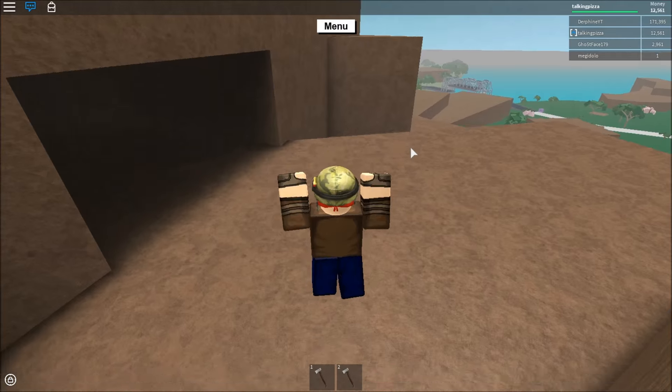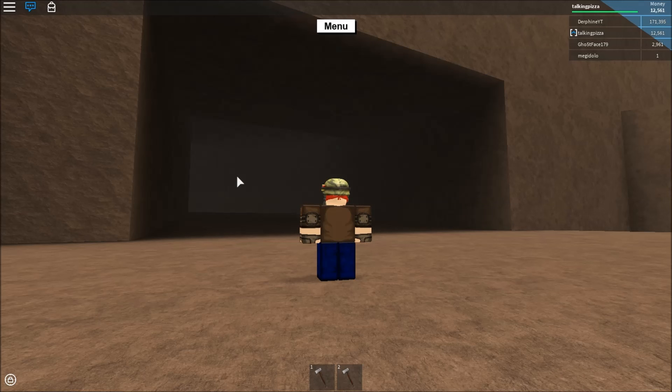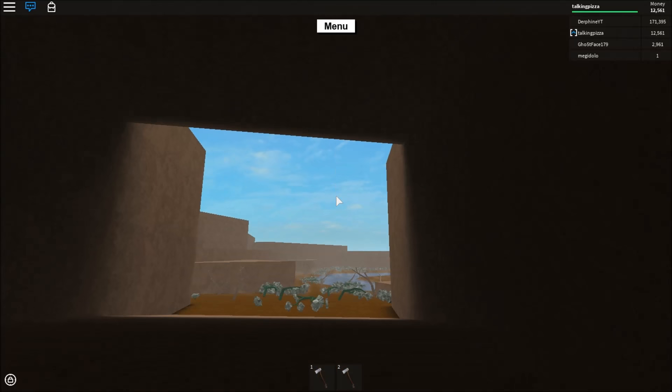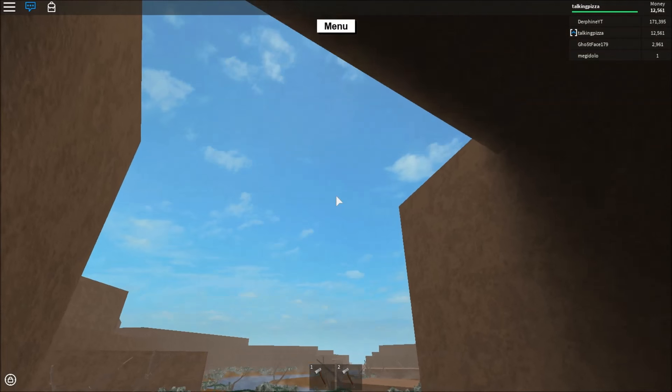That cave leads straight to the Sinister Wood Biome. It's pretty cool. So I'm going to cut to the end of this cave — what you want to do is follow this cave all the way to the end. And we're here. It's pretty creepy at night here, but luckily it's daytime.